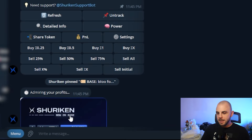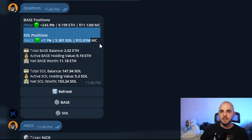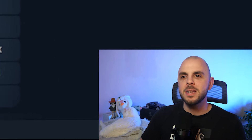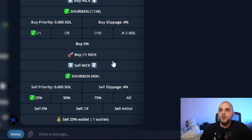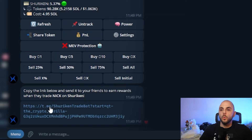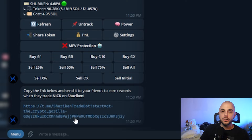Other than that, there's the refresh button. There's also the untrack feature — let's say I got rugged on a coin or I sold it outside of Shuriken and it still appears in my positions saying minus 100% or whatever. What untrack does is take it out of the list, so when you do /positions you no longer see it. Especially when it's a negative, it is an eyesore. I don't use much of the other stuff like power mode — I guess it's good when you have multiple wallets, but I don't. Clicking share token generates a referral link with the token attached, so if you're recommending a token to someone, make sure you generate it with your referral link. You can also do /referral to generate a plain referral link, and that is the address you want to spread around. Mine is below this video.